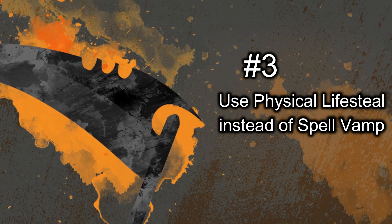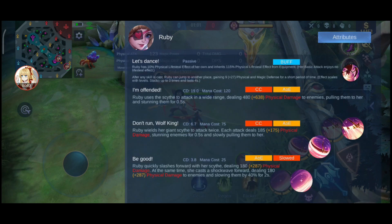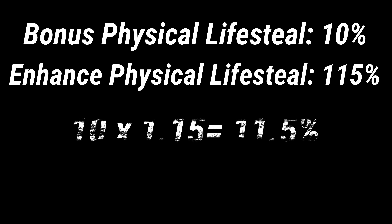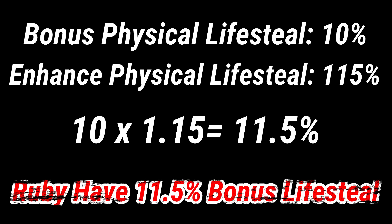Number 3: Use Physical Lifesteal instead of Spell Vamp. Did you know that besides Ruby getting a bonus 10% physical lifesteal, she also has the power to enhance the physical lifesteal effect she gets from equipment by 115%? I actually did some experiments and proved that Ruby's bonus 10% physical lifesteal is also enhanced by her own passive skill. That means 10% physical lifesteal enhanced by 115% equals 11.5%.